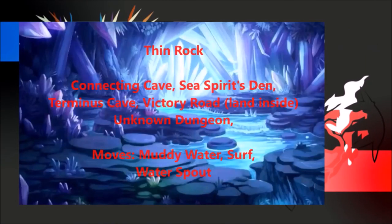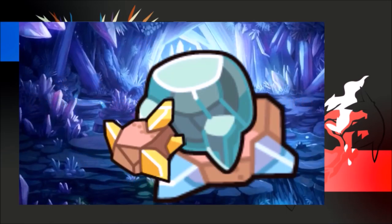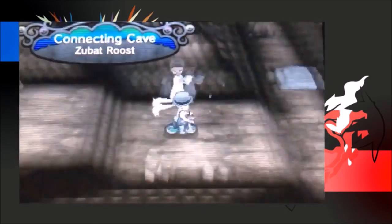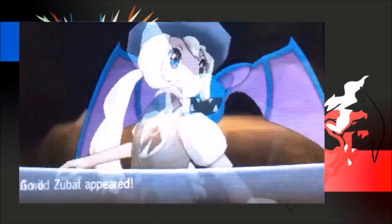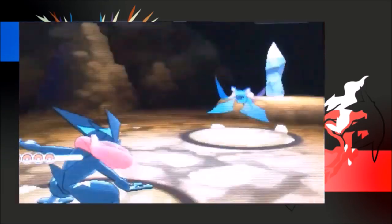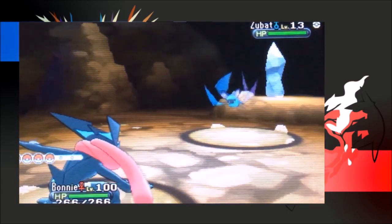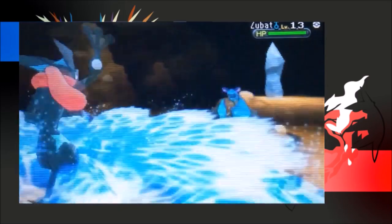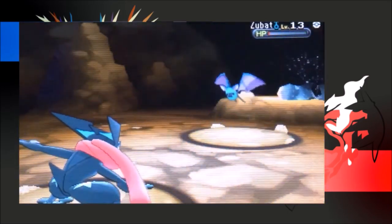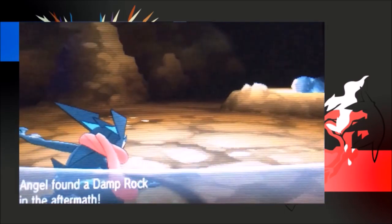To find an Ice, Damp, or Smooth Rock with this method, you need access to Connecting Cave, Sea Spirit's Den, Terminus Cave, Victory Road Cave, or the Unknown Dungeon to find a thin rock. I have only found the Damp Rock with this method, but a community post did state you can find the other two types. For the video, I will only go into detail about the Damp Rock. When the Damp Rock is held by a Pokemon, if the holder uses the move Rain Dance, the weather effect lasts 8 turns as opposed to 5. Use the moves Muddy Water, Surf, or Water Spout to topple over the Stalagmite to reveal the rock.